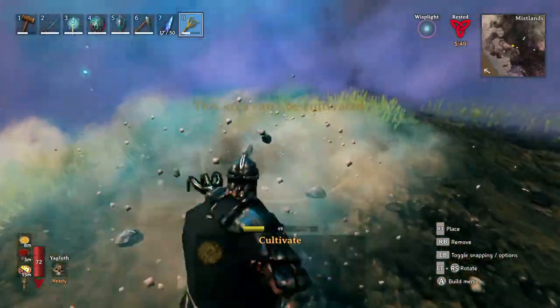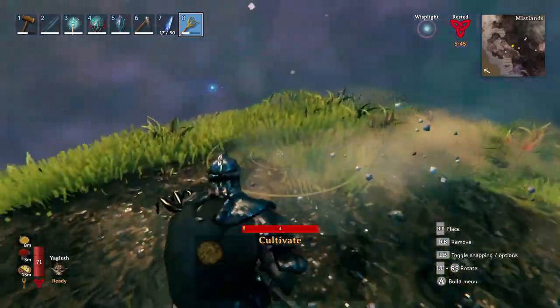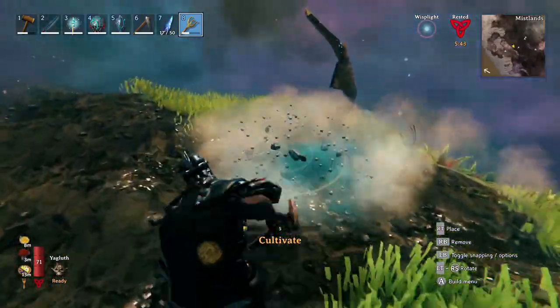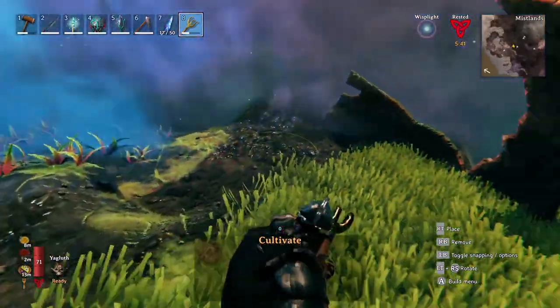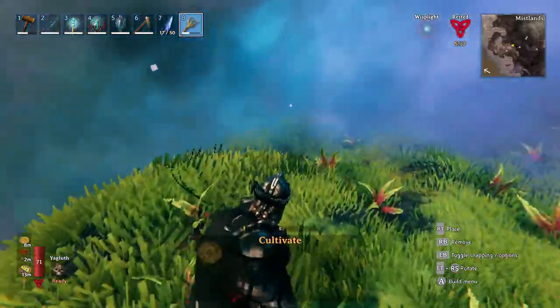It's probably not the best idea to start farming next to an excavation site unless you've already cleared it out. It does show though there's a lot of land actually available in the Mistlands — you just need to find it a little better and go deeper into the valleys.